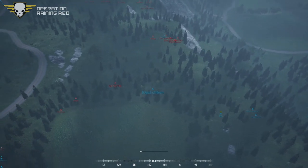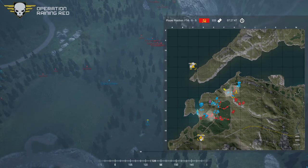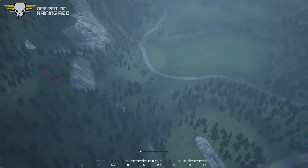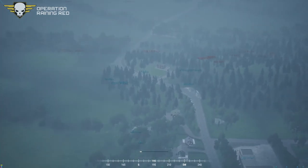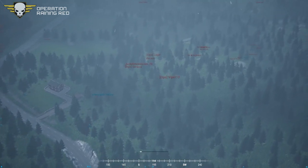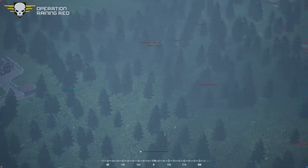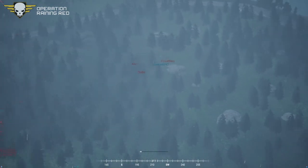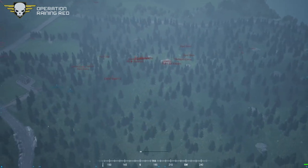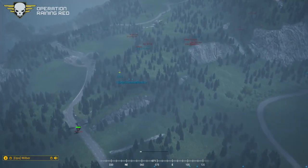We've got some heavy fire going on over towards Wilbur. Squad 2 may be having a heavy engagement with Squads 3, 4, and command of the US side. US forces coming right up on their side. I think the second MRAP is stuck — he's trying to move and his vehicle is just sitting.